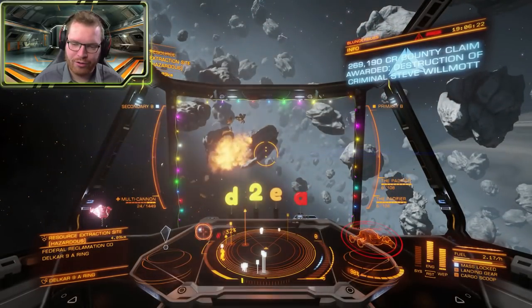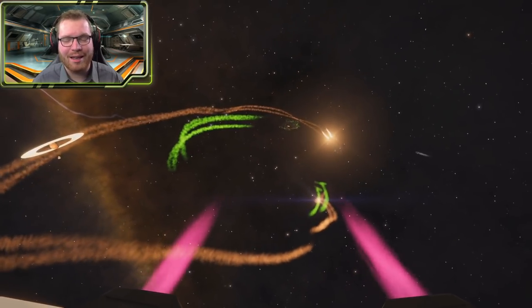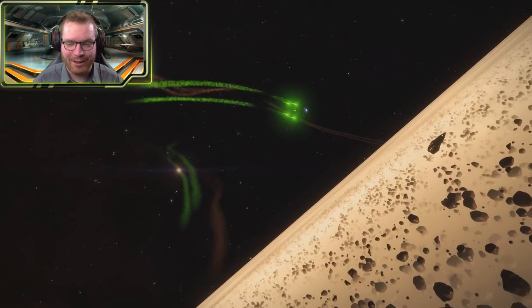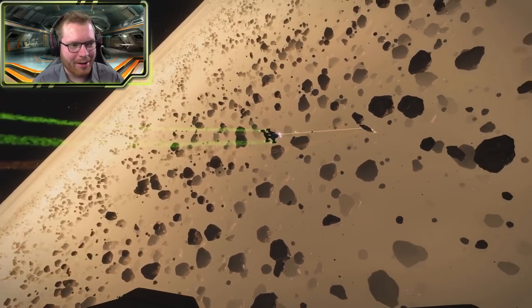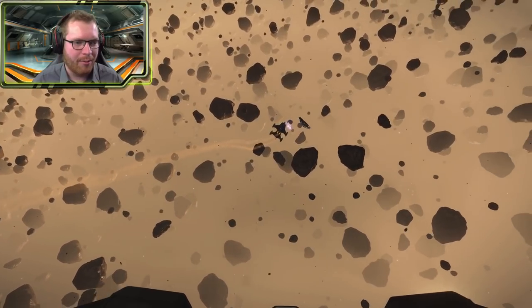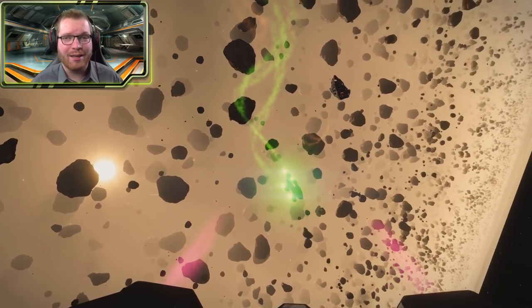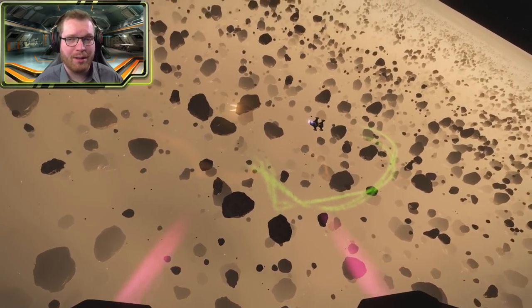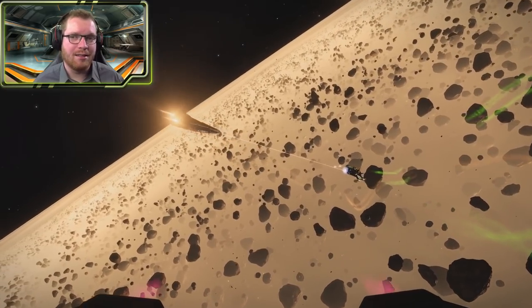And there we go, almost 270,000 credits. So as you can see, this thing is absolutely ridiculous. It just eats everything that it can keep within 500 meters of it, then you're just dust in a matter of seconds. I think my record so far is I managed to take down a clipper in 9 seconds flat from first shot fired until his hull was gone and he was beginning to explode. I am going to post a link in the description for the build if you want to have a look at it for yourself, but I am also going to make a build guide where I go over all the details of the build and why I have taken the modifications that I have.